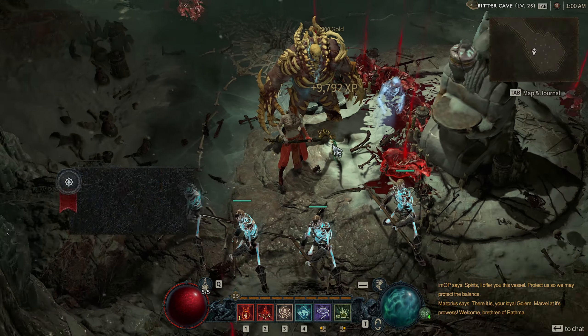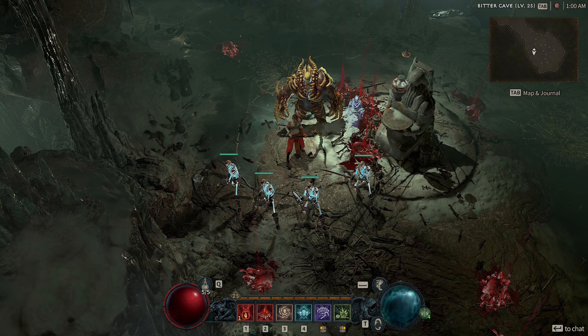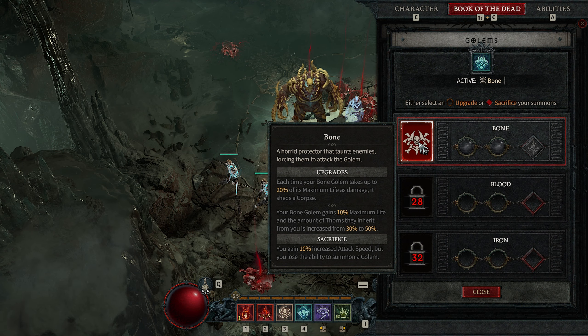There it is — and that's it! You completed the quest and the golem is now available in your Book of the Dead alongside your skeletons. You can access the Book of the Dead by pressing Shift plus C on your keyboard — that's if you're on PC; I'm not sure how it works on consoles.